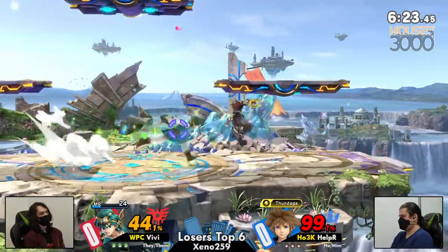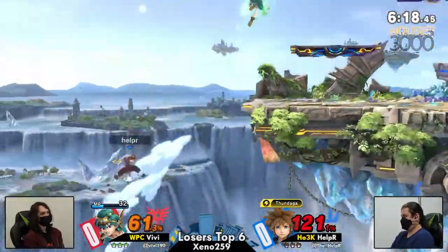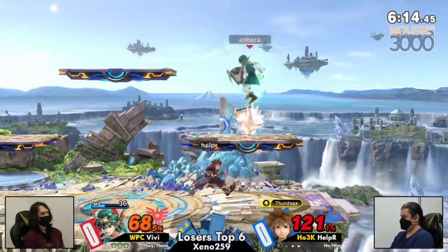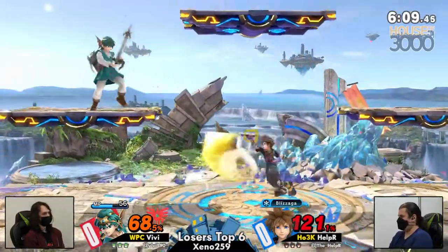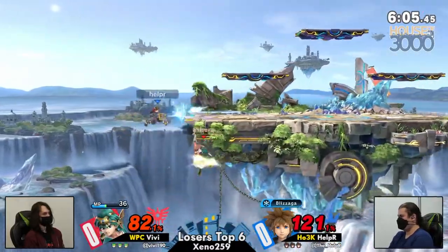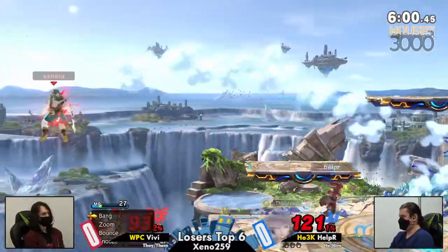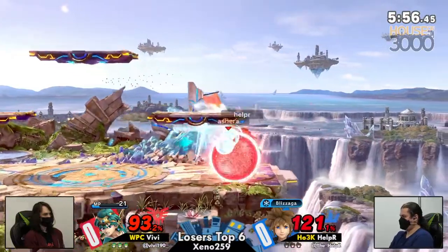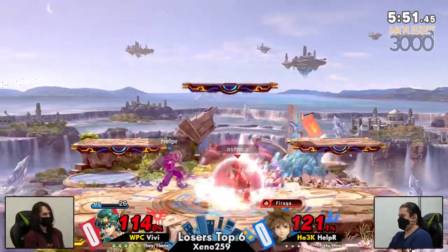We get to watch Helper actually come into their own with a character for a little bit. This Sora is getting practiced. Still, it doesn't feel like they have a sense of what combos work on specific characters — sometimes going for like mere fair loops on non-fast fallers. But the neutral is there, the B&Bs are there, the understanding of Sonic Blade, the hit confirms — all very well understood. And using Sora's big active hitboxes to extreme advantage.